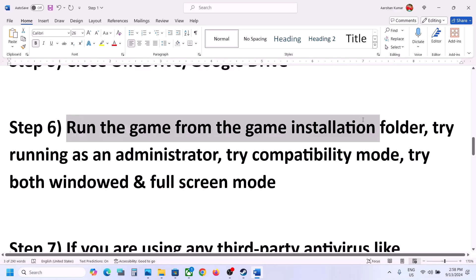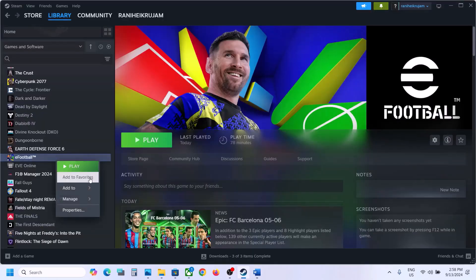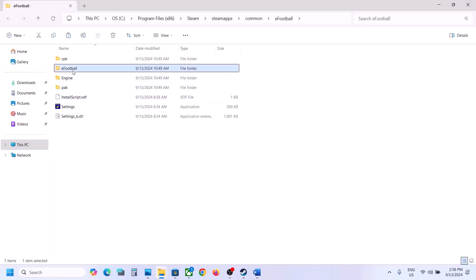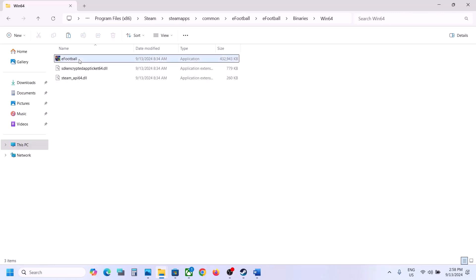The next step is to run the game from the game installation folder. Go to Steam, right-click on the game, select Manage, then click Browse Local Files. It will take you to the game installation folder. Open the eFootball folder, then open Binaries, then Win64, and double-click to launch the game from here.